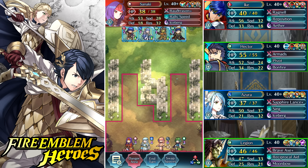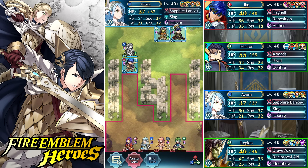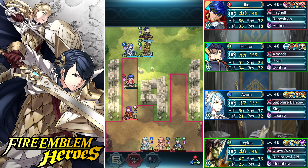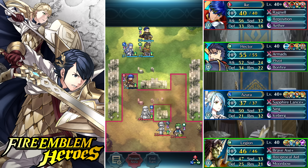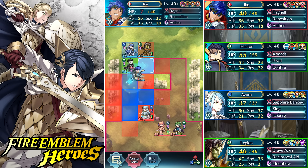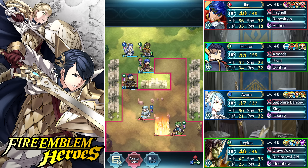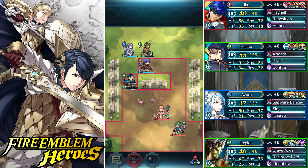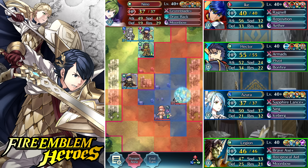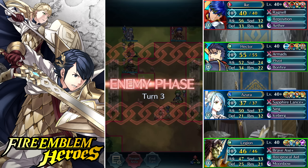My bonus unit is Legion, and I gave him a pretty cool setup: reciprocal aid, escape route 3, threatened defense 3, brave axe+, moonbow, and fury 3 — a pretty offensive setup. Because Legion's HP is so high, if I use reciprocal aid on him I can fully heal any unit. I'm going to fully heal my Ike after he took on Sanaki, putting Ike back to full health for an easier fight against Nino. After reciprocal aid, Legion will be low enough HP for escape route 3 to activate, letting him fly in and get a kill with the brave axe+. I also gave him the quickened pulse seal so on the first strike he can have moonbow activate.